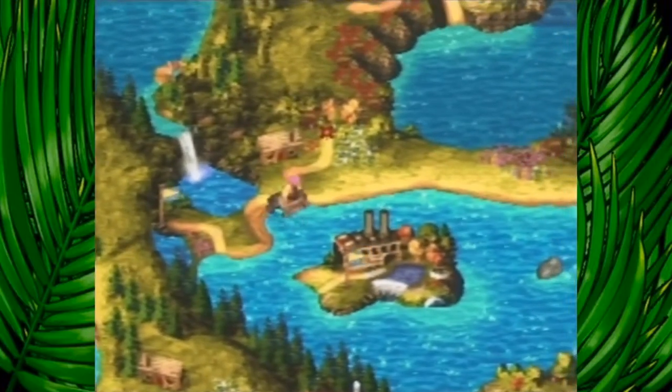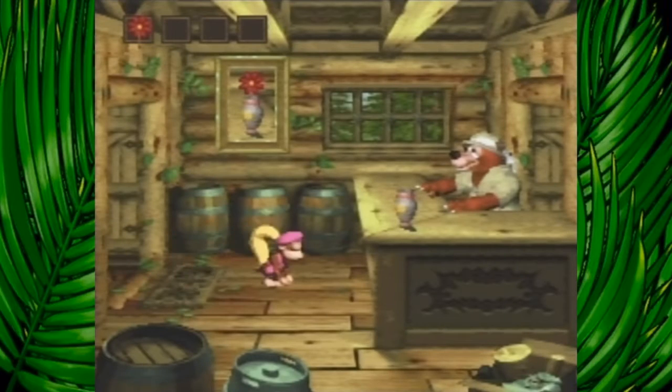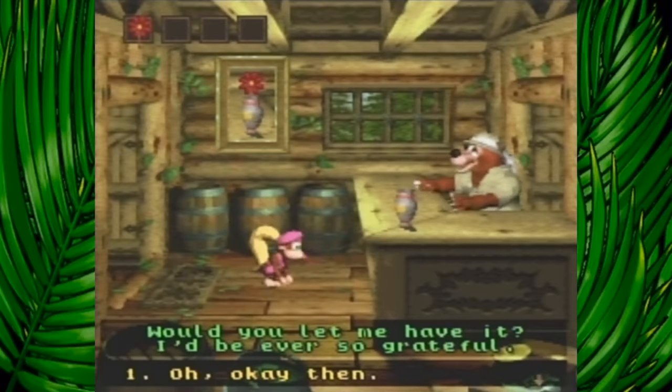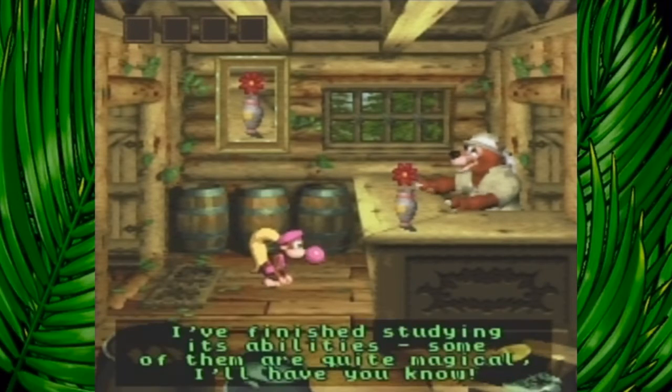The flower - I forgot about that. This is actually something we can do. So we take this flower to Bramble, and then I think he'll give us something. You can actually see the flower he's been seeking is in the background. The banana bird! So that works out.